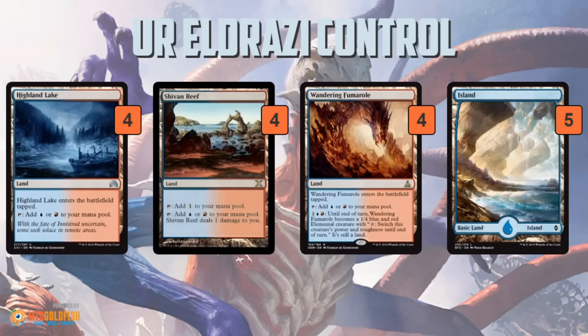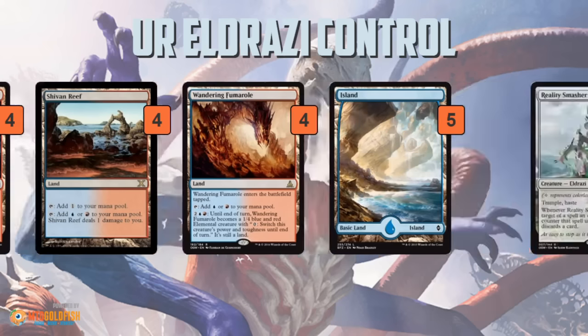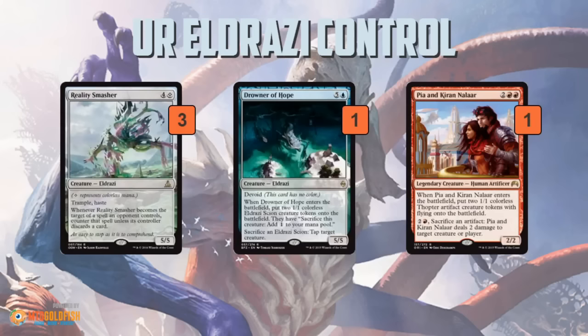Mana base: a bunch of blue-red duals, including Wandering Fumarole, and some basic islands on top of the colorless ramping lands we already talked about. And then in the sideboard, you got Reality Smashers, an additional Drowner of Hope — I'm assuming for when you need to tap things down in a pinch.